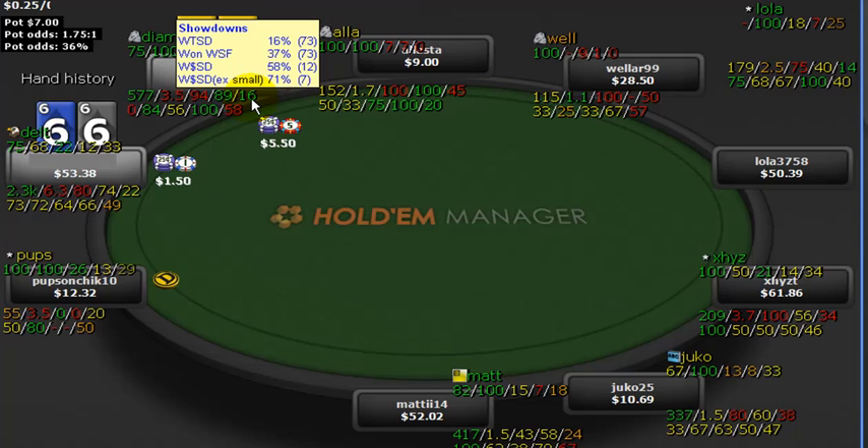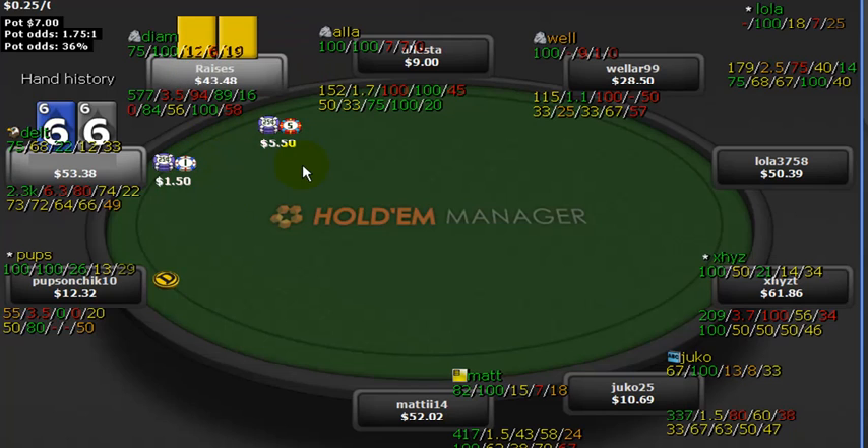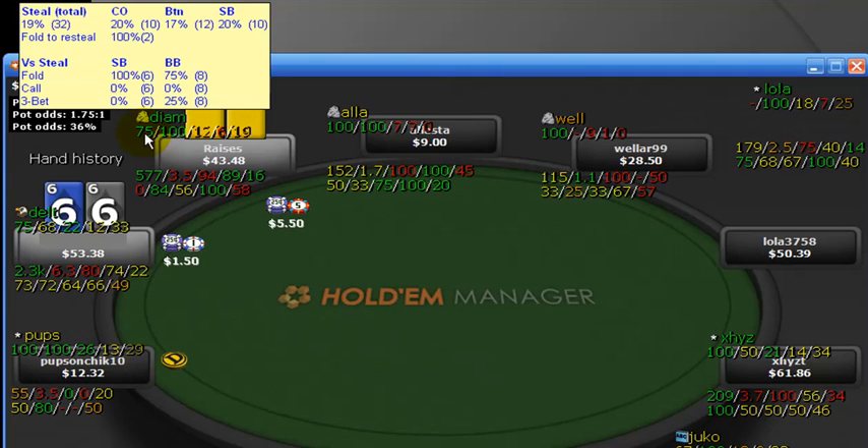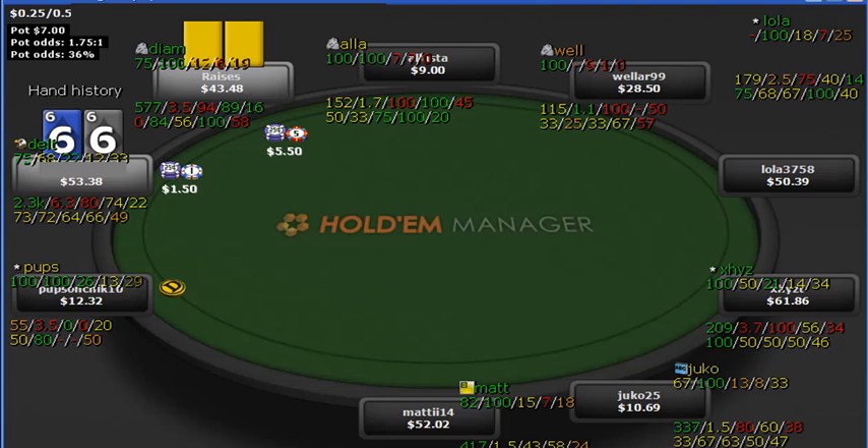Of course, this stat can be misleading, especially in blind vs. blind battles — which is exactly what we're in right here. I raise to take down that big blind, which he gives me 75% of the time. He then three-bets me — he makes a re-steal. Versus a steal from the big blind, you can see fold, call, and three-bet in the bottom left corner. He is three-betting 25% of the time and folding 75% of the time — and the difference is what he calls, namely never. So this guy is either raising or folding from the big blind.